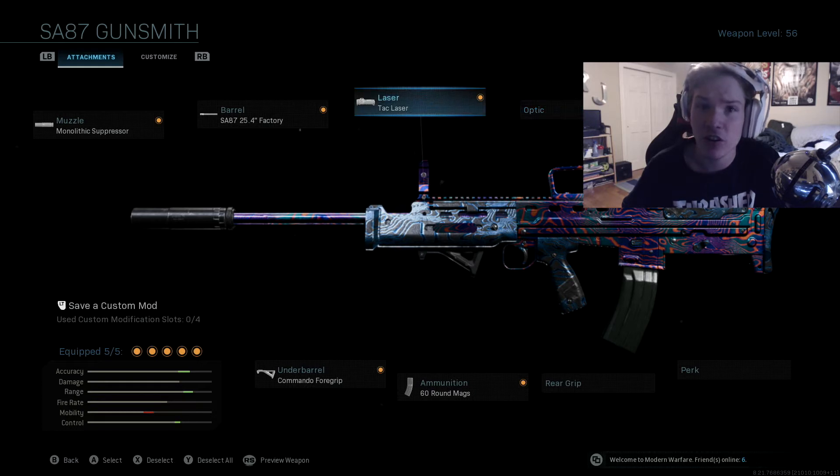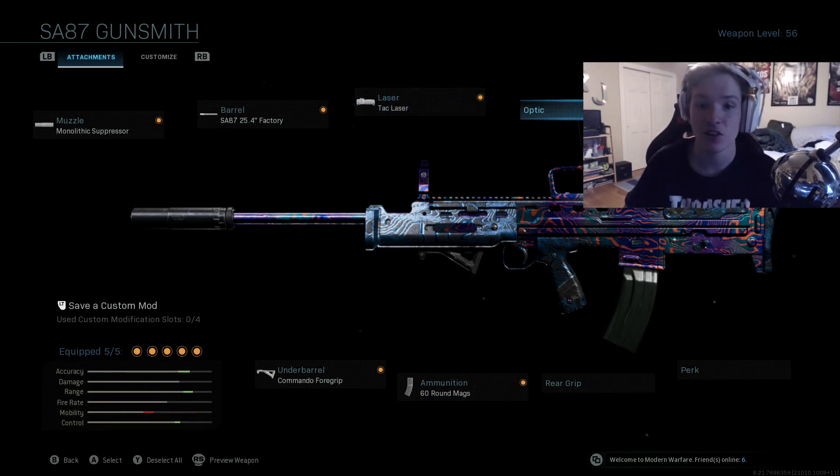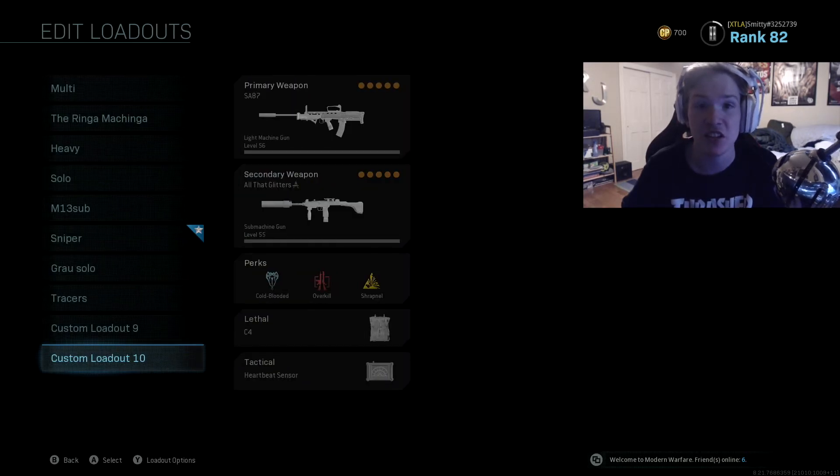The iron sights are almost similar to the Archangel barrel on the Grau, so this may help some of you if you're used to those iron sights. Others may not like them, especially at long range, so you may want to put a scope on it. Looking at the stats in the bottom left corner, this gun is strong — you lose a little mobility but it is good. Just give it a try.